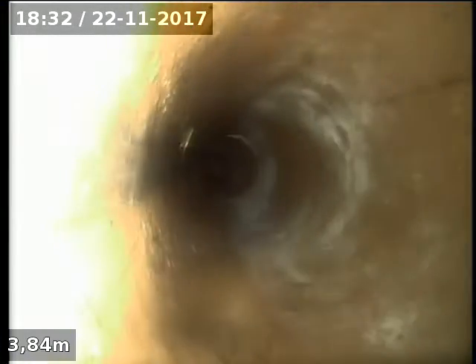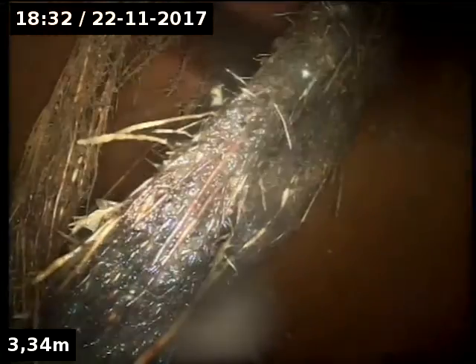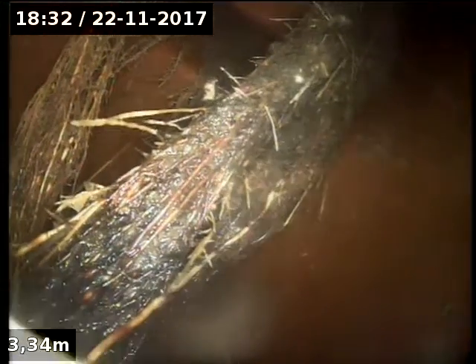And then it's a jump down. We'll come down with the cable machine here as well and give this a once over. Some tree roots growing on the edge there, and as you go around the trap you can see some roots dagging in from the inspection opening at the top there. We'll grip those.